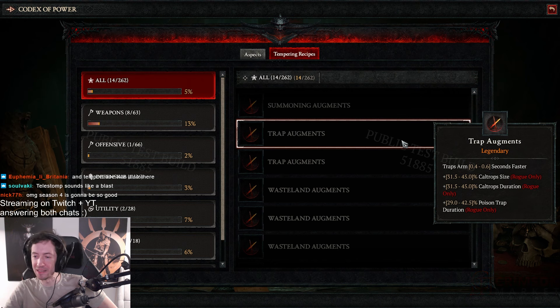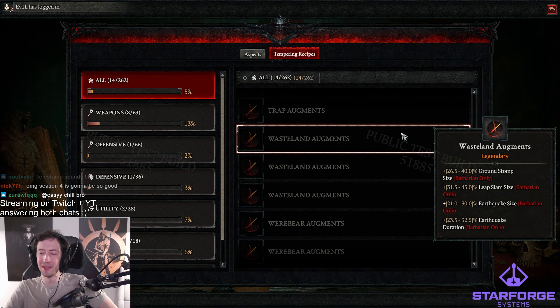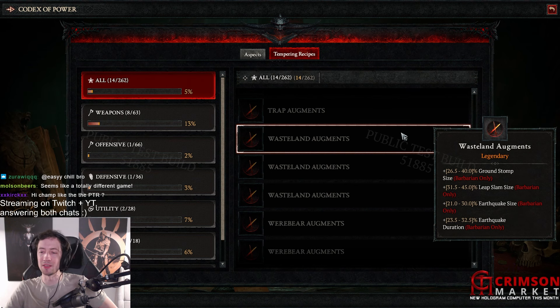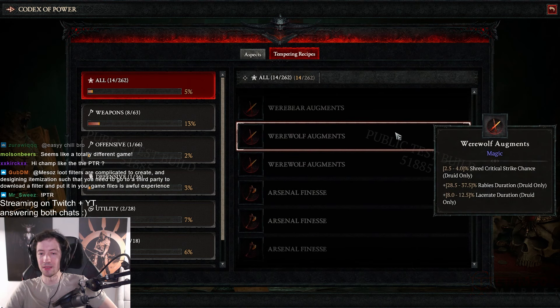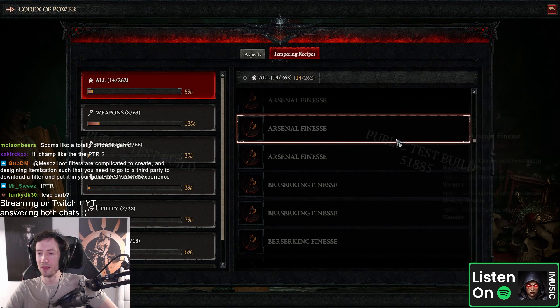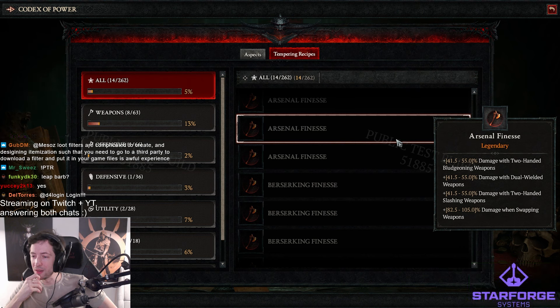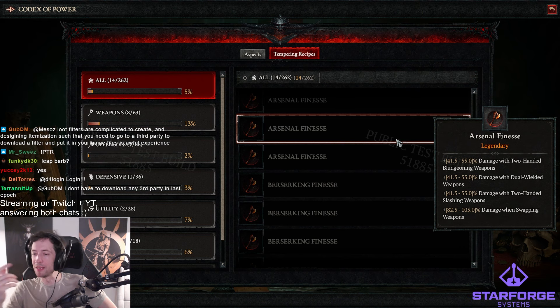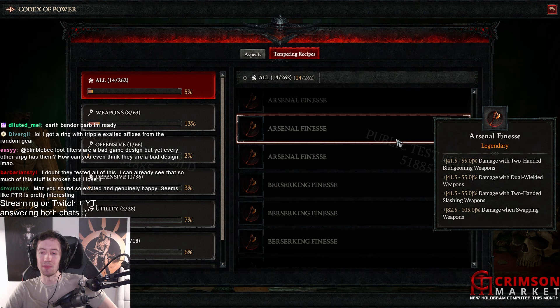Trap augments — okay, that's even better, we saw this earlier. Wasteland — ground storm size, leap slam size, earthquake size, earthquake duration. These are some big numbers. And you get a buff for every earthquake that's out if you're doing leapquake, right? I think leapquake is gonna be a real build now. Arsenal — damage of 200% bludgeoning weapons, damage of 200% slashing weapons, damage when swapping weapons — that could be only one but okay.